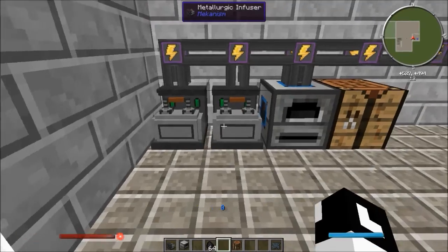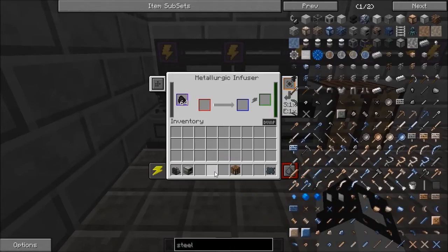So you take that enriched iron and then you put some more coal into another infuser or the same one, depending on how you're doing it. If you're going to survive I just recommend doing it with one machine. So you stick the enriched iron into the infuser again before the carbon and then it's going to just process.